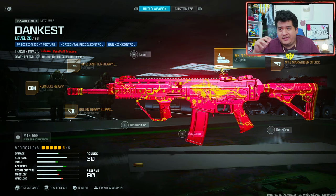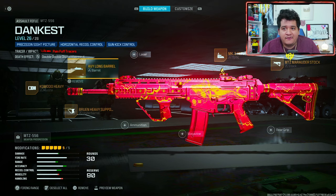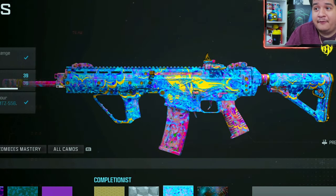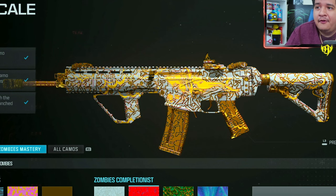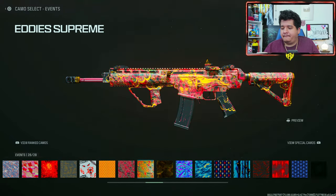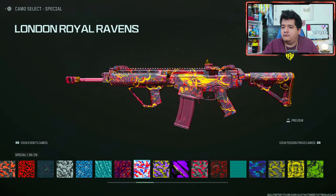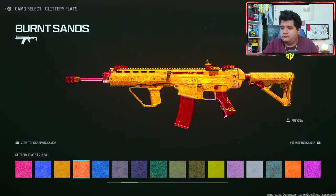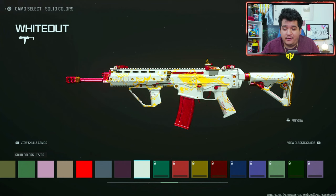Moving over to the MTZ-556 Dankest — you can change any of the attachments except for the ammunition if you want to keep the tracers. When it comes to camos, here's how it looks with Gilded, Forged, Priceless, and Interstellar — a very clean blueprint with mastery camos. Same thing with zombie camos: going Enigma, Zircon Scale, Serpentinite, and Borealis — looking pretty fresh. Just like the HRM9 blueprint, this MTZ looks amazing with every camo in the game, which is a huge W.